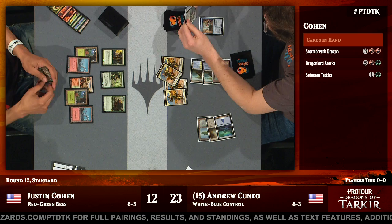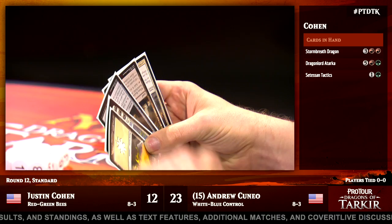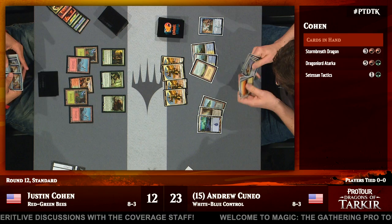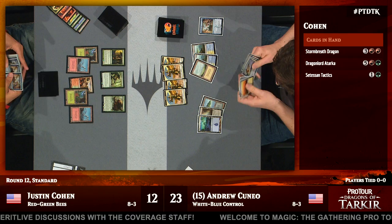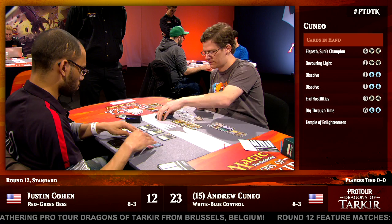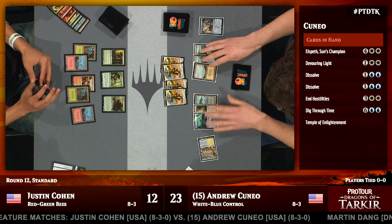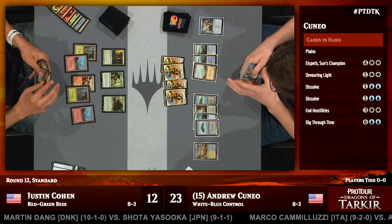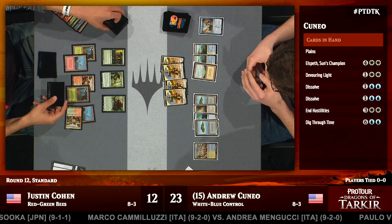Patience is very much the watchword for the control player. You need to eke out as much advantage as you can from things like mass removal spells or Planeswalkers, and Cuneo is not under any pressure here. He's able to say he's going to keep crafting his hand, getting it a little bit better. Control normally wants to play lots of lands. He's been able to find more Dig Through Times with his Dig Through Times, so as long as he can continue chaining those together, he's going to be way up on action cards over Justin Cohen.